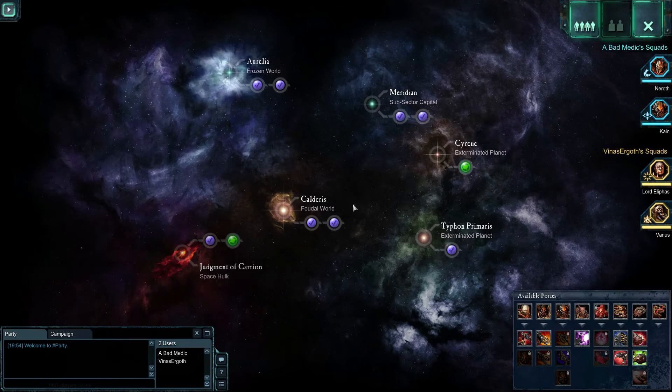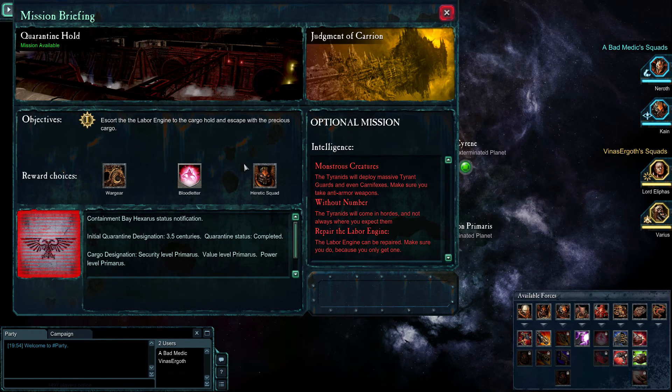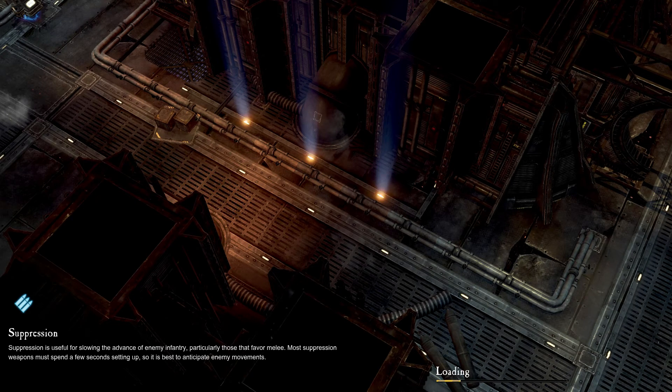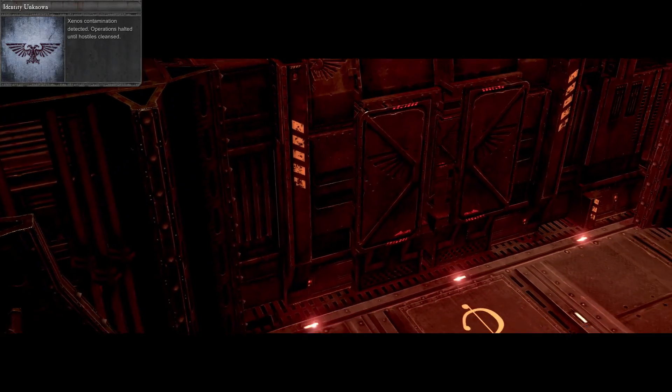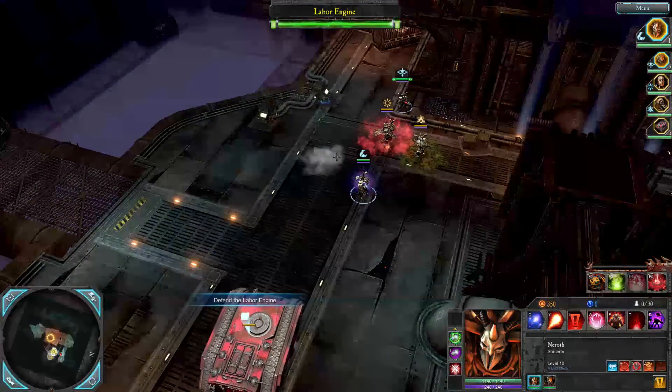What's next? The last optional mission - fighting Tyranids, and we get armor. Tyranids come in hordes and not always where you expect them. Repair the labor engine - make sure you do because you only get one. We've got anti-armor weapons. Initial quarantine designation: 3.5 centuries ago - those who don't know, that's 350 years. That ship has just been floating around for 350 years, infested by Tyranids.